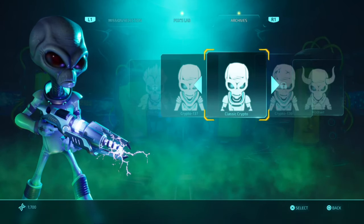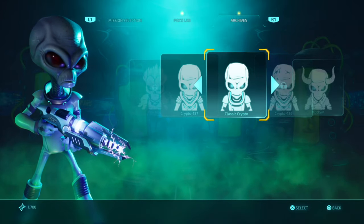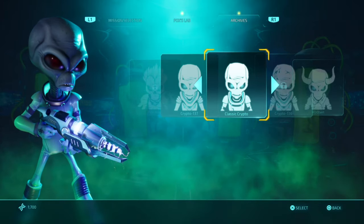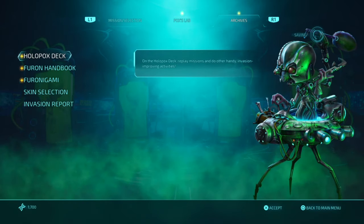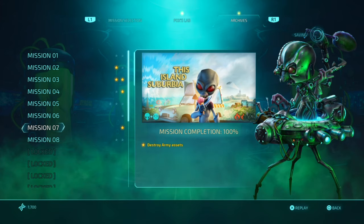What is up guys, Matt from Skullbusters. Today we're on Destroy All Humans — this is how to unlock the classic Crypto skin. Basically what you're gonna do is go to your Holodex and complete mission number seven.